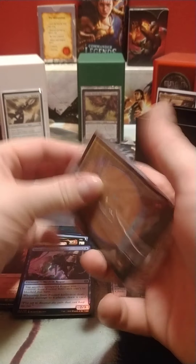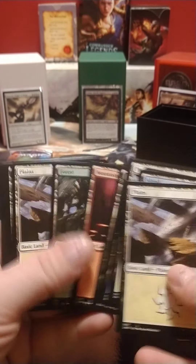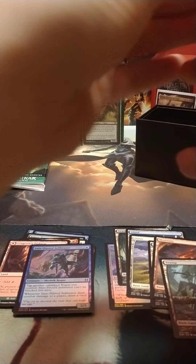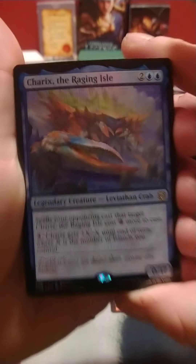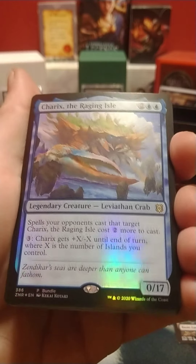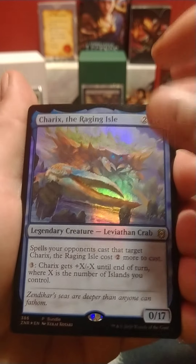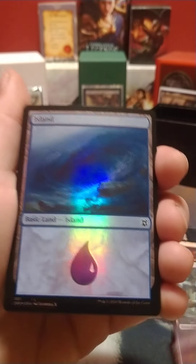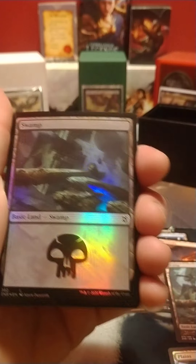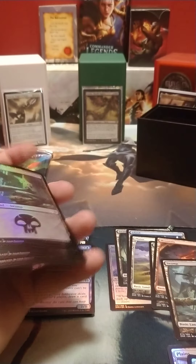Before going into the Collector Booster, we'll open the land pile. Just a pack of 20 lands. The other one is a pack of 20 foil lands along with this pretty cool crab — the Raging Isle, Leviathan Crab. I really like this guy, he seems decent. I haven't seen anybody build him. And then we just got a bunch of foil lands. No full arts, no snowy boys, just foil lands — which is cool, they are foil.